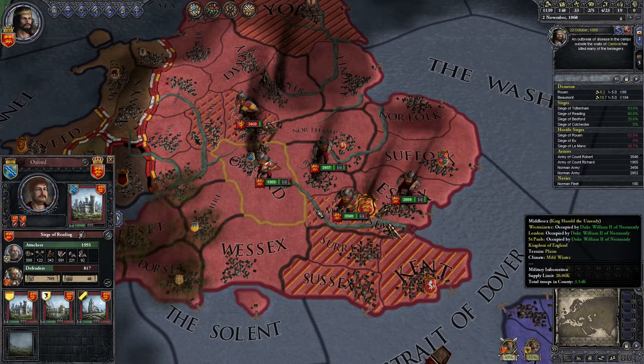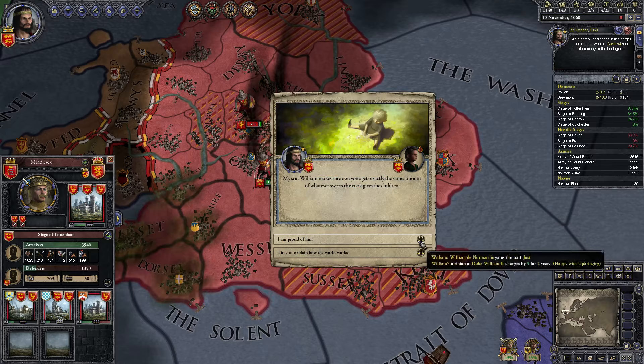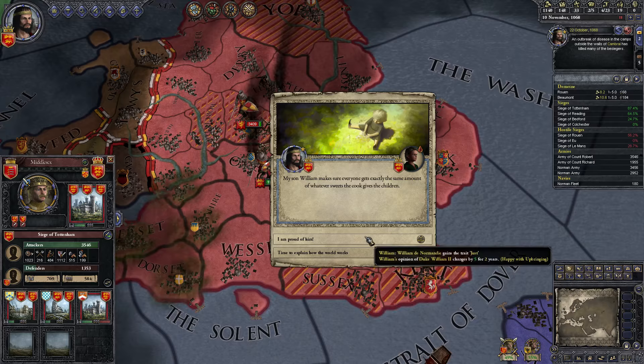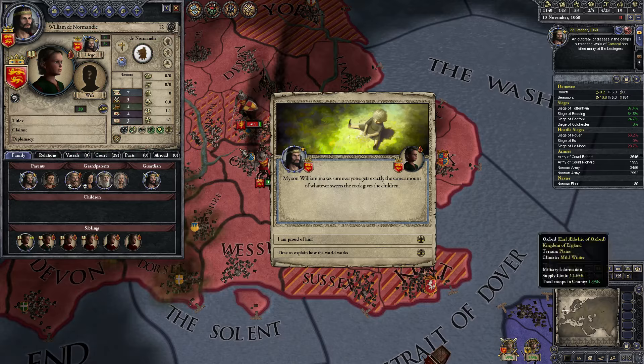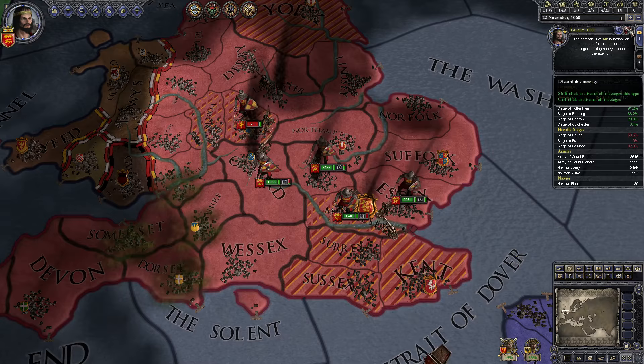Northampton. We'll finish off Middlesex, send him up to Northampton. My son William makes sure everyone gets exactly the same amount of whatever sweets the cook gives the children — I'm proud of him. Just is for stewardship learning, vassal opinion, same trait opinion — stewardship's good. Loses a trait just — gains a trait. Does he already have it? He does. I don't want him to lose it, so sure.